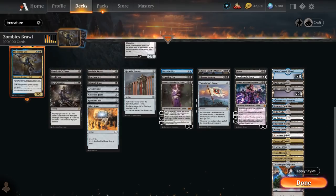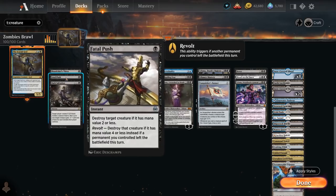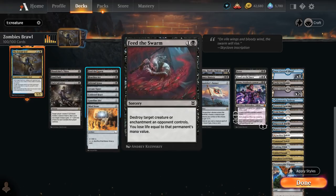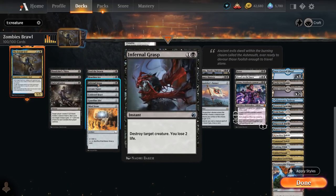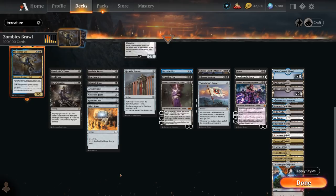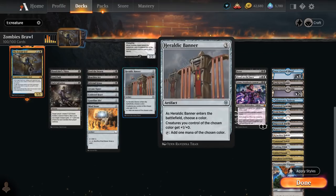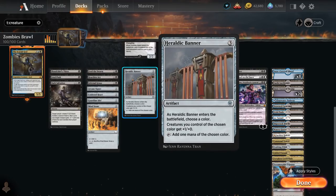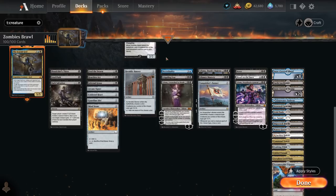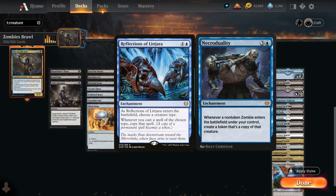Going over the non-creature spells, we've got some early removal — which also synergizes nicely with the Scarab God, as we can kill opposing creatures and get them back from the opponent's graveyard. We've got Bloodchief's Thirst, Fatal Push, and at 2 mana Feed the Swarm (which can also hit enchantments), Heartless Act, and Infernal Grasp. Dark Salvation also has great synergy — it can make a few zombie tokens and give a creature -1/-1 until end of turn for each zombie we control. We've got artifact ramp with Mind Stone, Guardian Idol, Cold-Foil Talisman, and Arcane Signet, as well as Heraldic Banner at 3 mana naming black, giving all our black creatures +1 power — which plays well with all the zombie tokens we can generate.